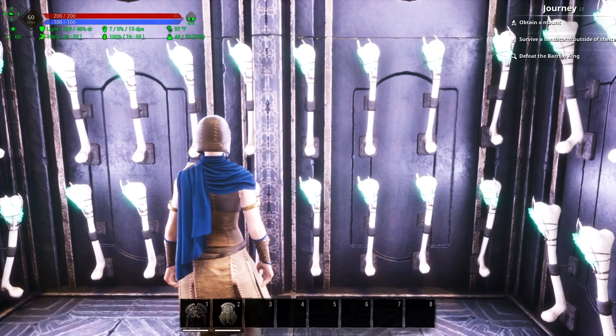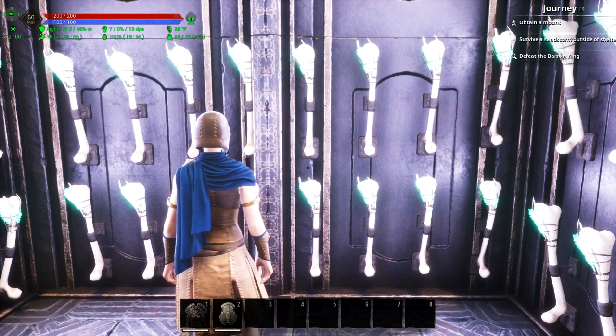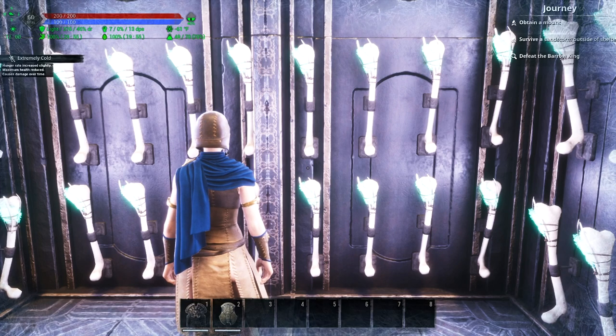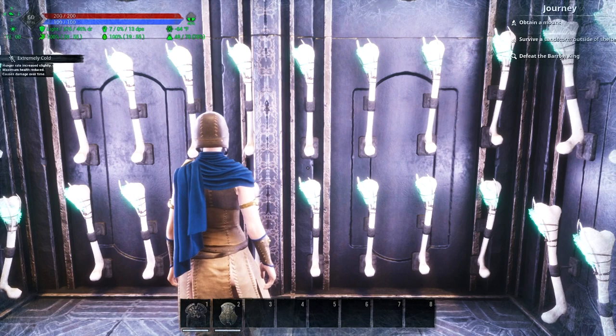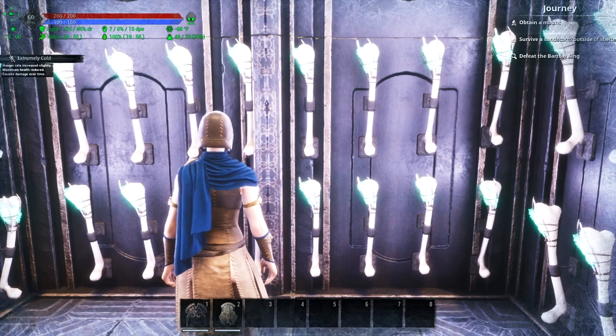The same thing would happen with the cold — instead of being frostbite I would only be extremely cold. The different variations of cold are: normal temperature, then cold, very cold, extremely cold, and frostbite. So I should stop at extremely cold while wearing this armor, and there we go — we've gotten to extremely cold. It'll continue to climb because I've got more cooling in this area than anywhere else on the Exiled Lands map.